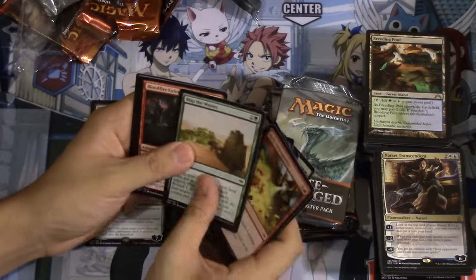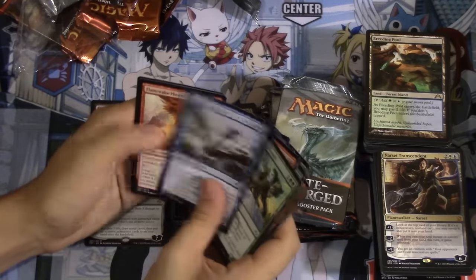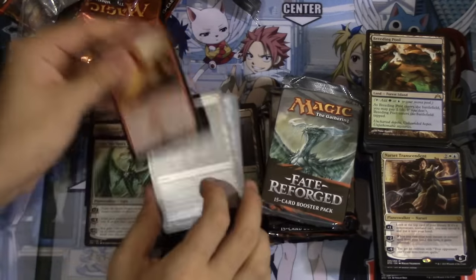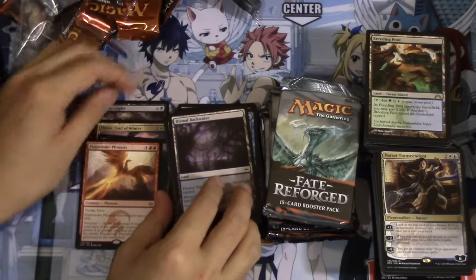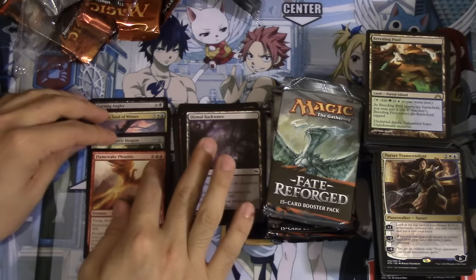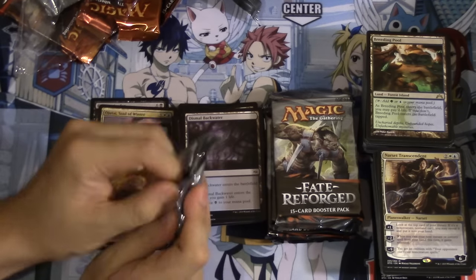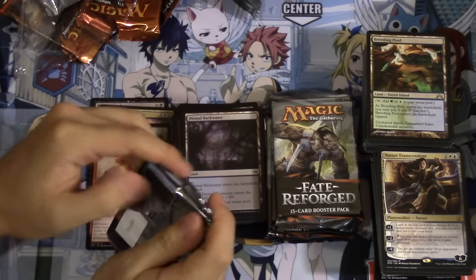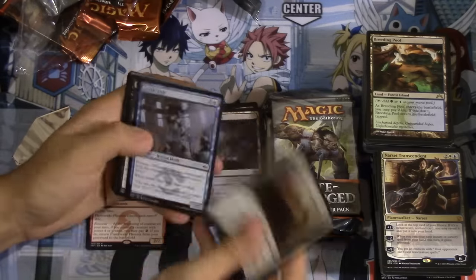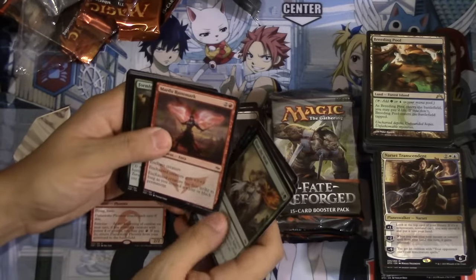Obviously I'm not gonna open that fat pack if they didn't pay for it and then send it to them — that's not gonna happen. Flamewake Phoenix saw some play at GPs — is it worth a few more dollars than it used to be? I don't know, but I mean you got the spirit dragon — what else do you need? The spirit dragon alone covers the cost of buying the fat pack, but you can't buy a fat pack every time and hope to pull a spirit dragon.